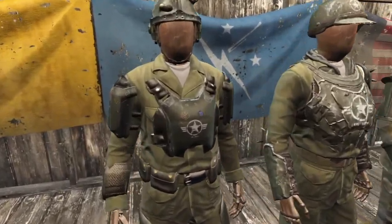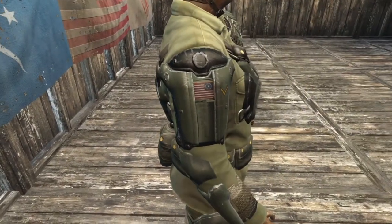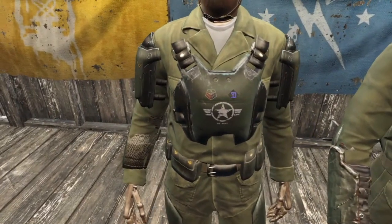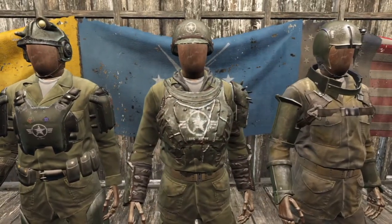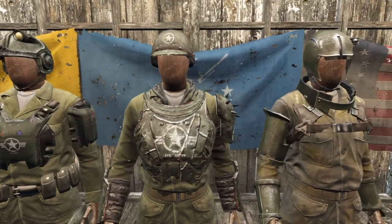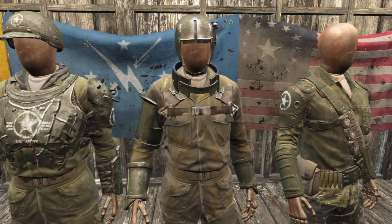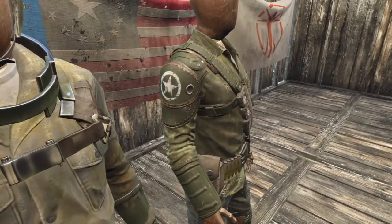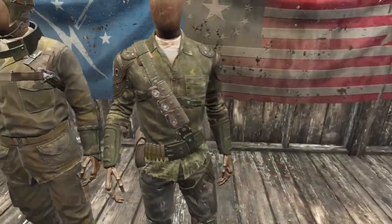Supported armor includes combat armor, metal armor, synth armor, and leather armor. As you can see, the skins also add custom details such as the American flag on the combat armor arm guards, along with adding stars and circles on the chest plates of the combat and metal armor. The metal armor helmet also gets the star and circle on it. The leather armor gets the star and circle on the shoulder pads as you can see here.